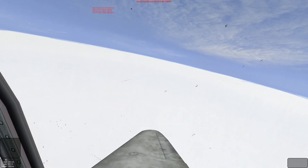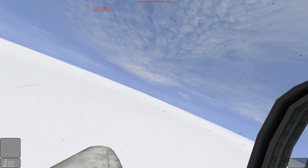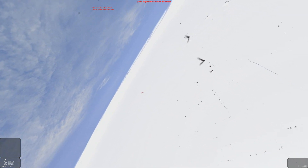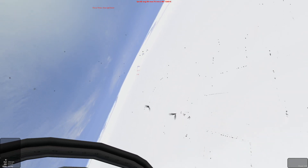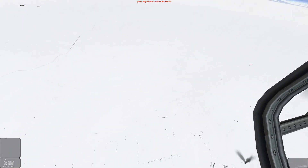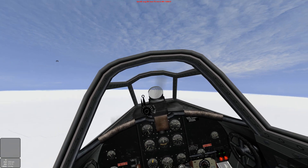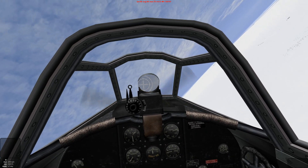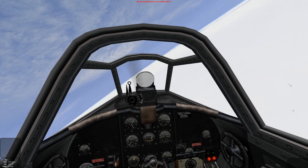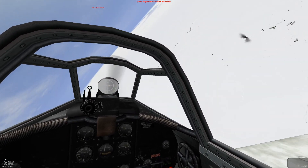Enemy fighters are right on us, coming in fast. We're going to turn into them, throttle back. The plan is to let them fly right past us. They're firing — up and over. And the plan works — they overshot. Now we can go into full pursuit. It's two versus one, so we're just going to put rounds downrange. Break off and follow up. And splash one!